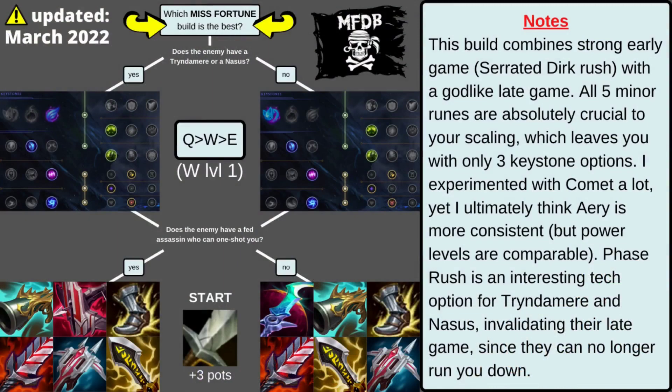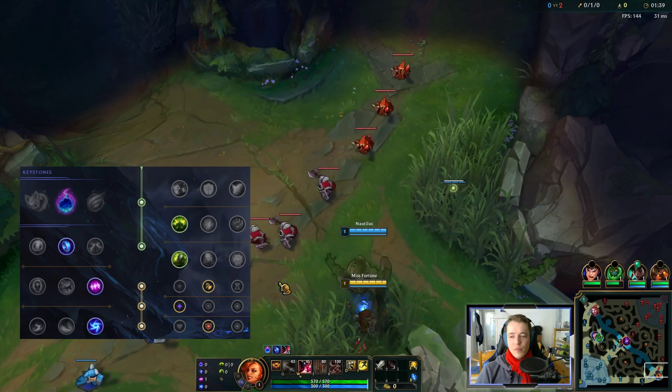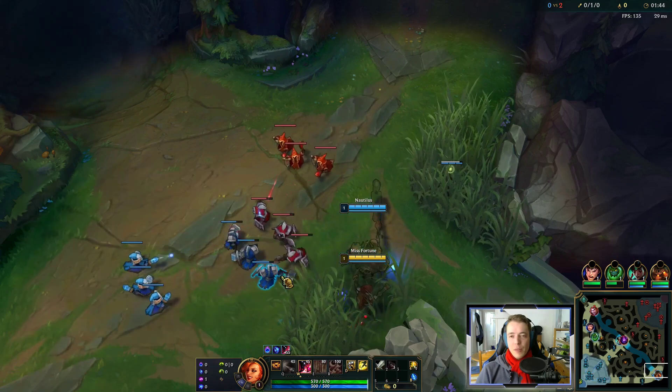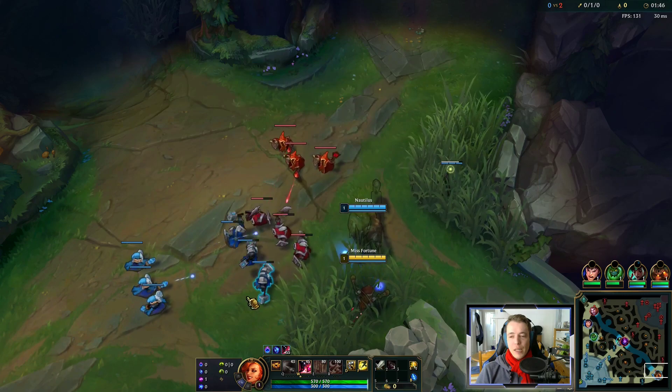This flowchart tells you which Miss Fortune build is the best for each matchup. I don't really think there's a point in doing this, but maybe Notalus gets a good hook, and then maybe it's worth.